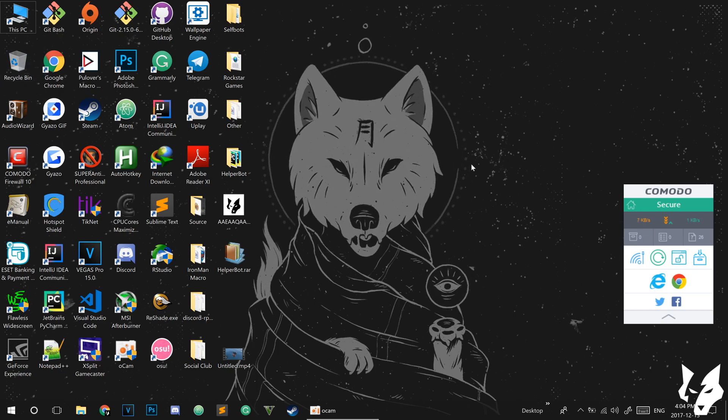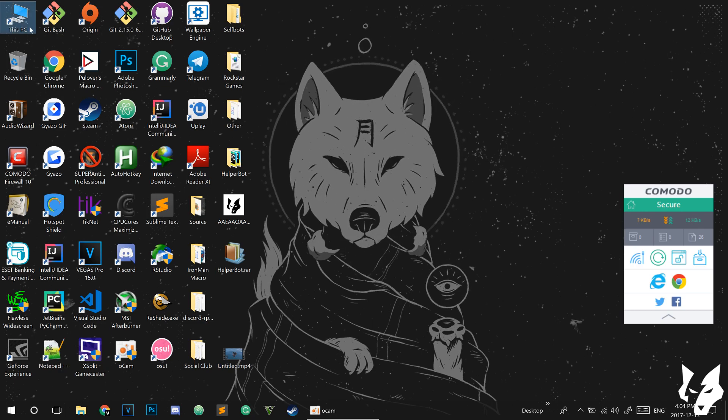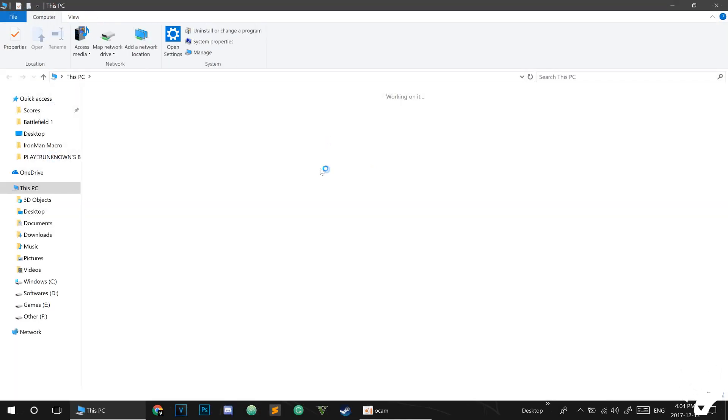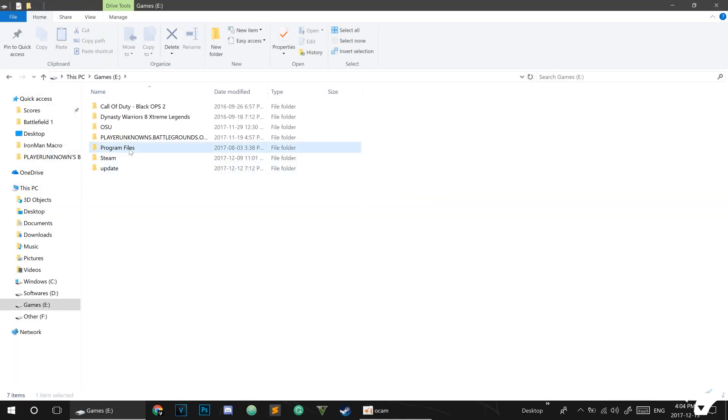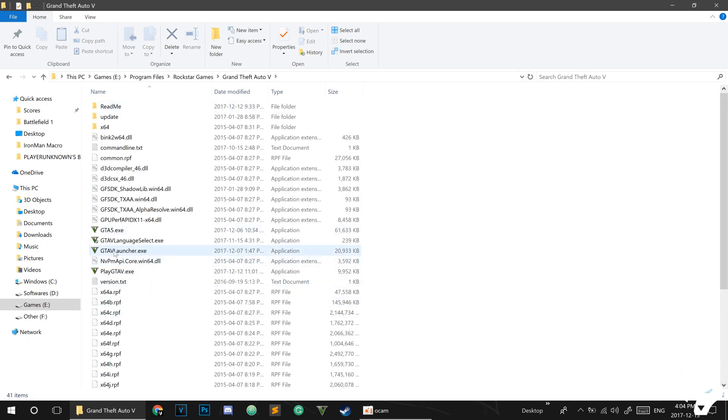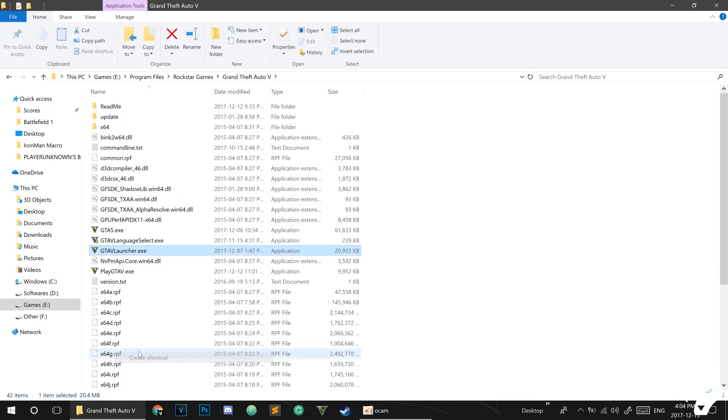So how to solve this problem is very easy. First, head to the folder where you installed your GTA V, and right-click on the GTA V Launcher and press 'Create Shortcut'.